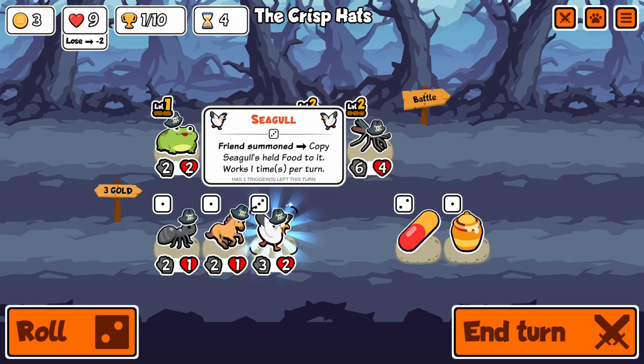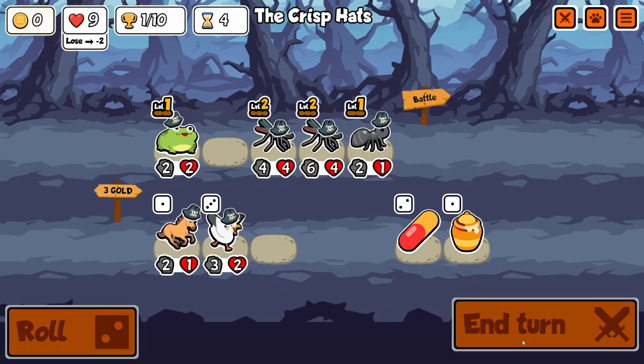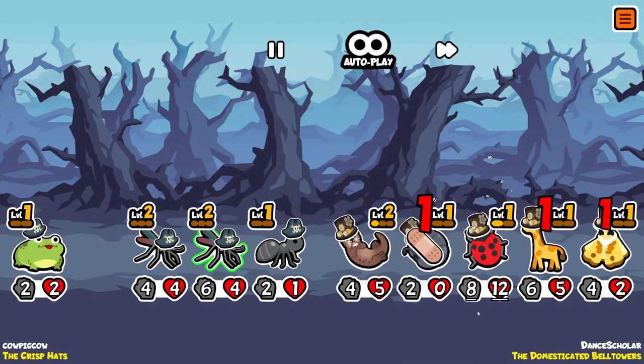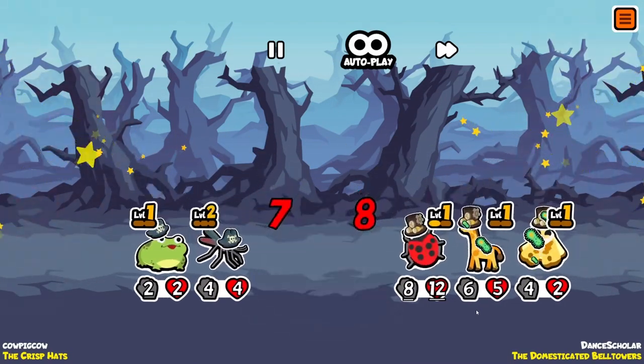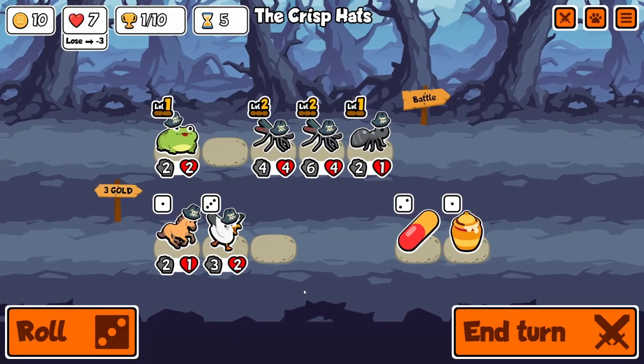The weak ability itself isn't amazing - take 3 extra damage is really good with vulture. But the better part about it is that you can remove other people's foods. That's probably the best part about weak.